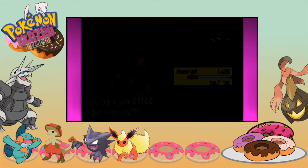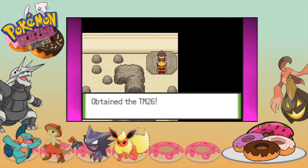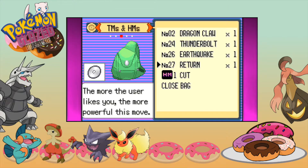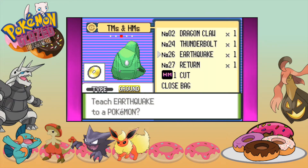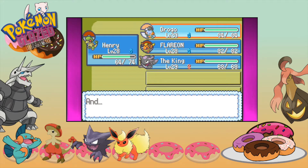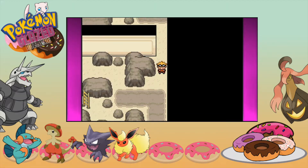With the Dark Badge, traded Pokémon after level 30 will obey you. And the TM — did he give us Earthquake? That TM contains Earthquake, the strongest move! I've got some Pokémon that can use Earthquake — for example, Drogo. Drogo is going to learn Earthquake — bye bye Mud Shot. Oh my god, we have Earthquake! Well, thank you for this. I'm just going to speed out of the gym.